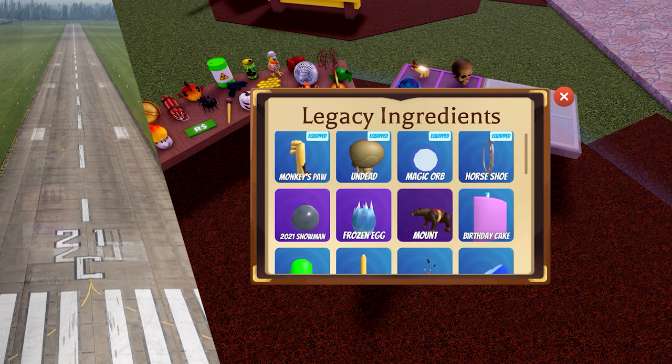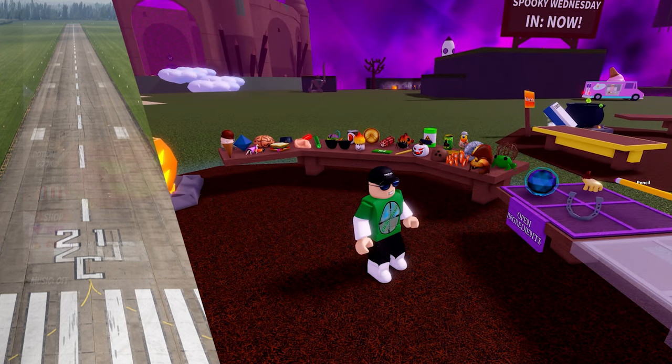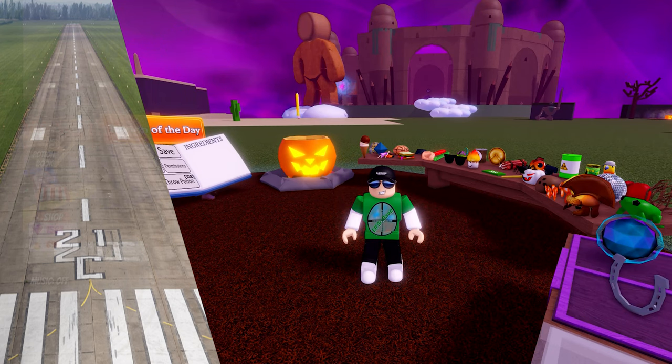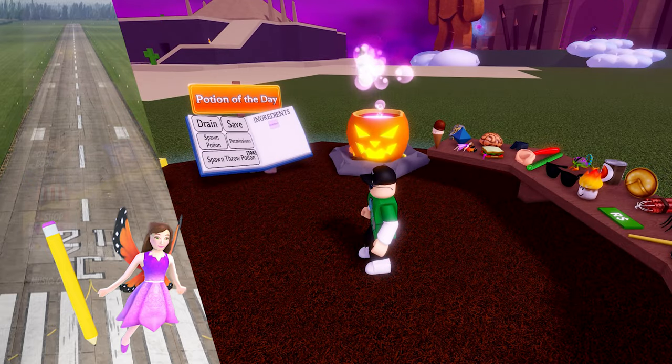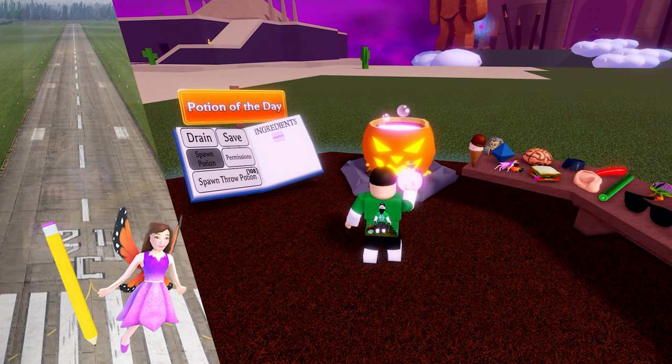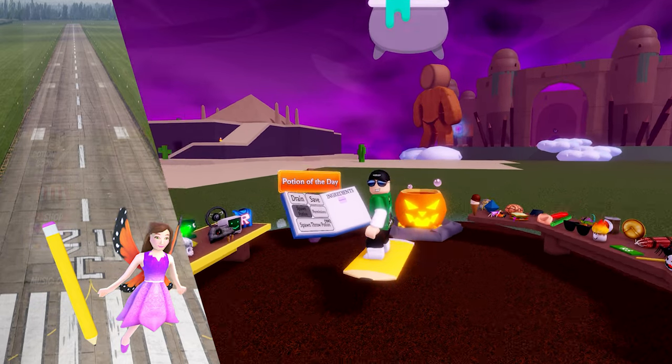And if you don't want to surf on a shield, maybe try the pencil. It looks more like a surfboard anyway. Get the pencil and add a fairy. Surf's up my dudes!